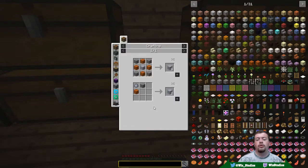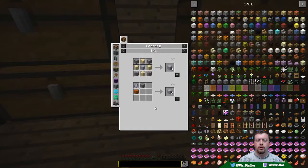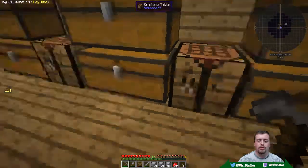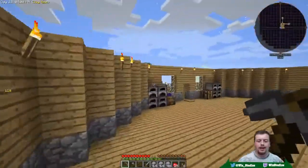For those of you who don't know the shortcuts for Too Many Items, the default shortcuts — you can check them in your settings. When you're looking at it, R shows you what you use to craft it, and U shows you what it's crafted into. So yeah, we do need to smelt it into seared bricks. I'm going to toss this stuff in the furnaces right now and get that cooking up.